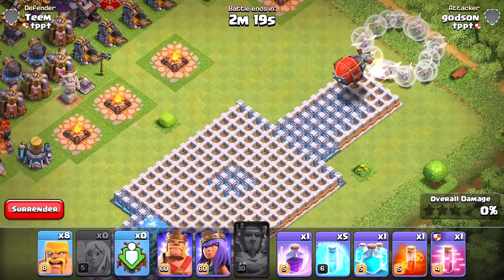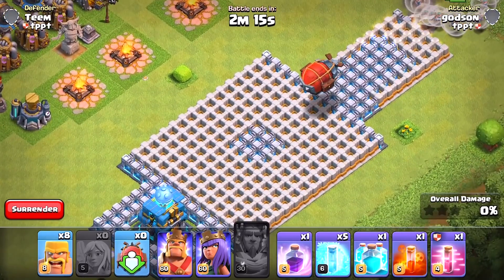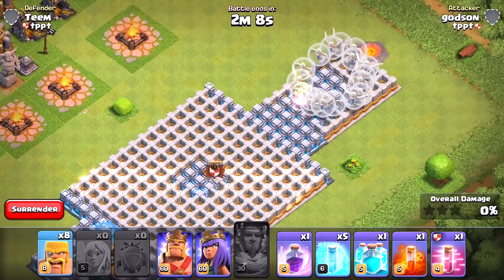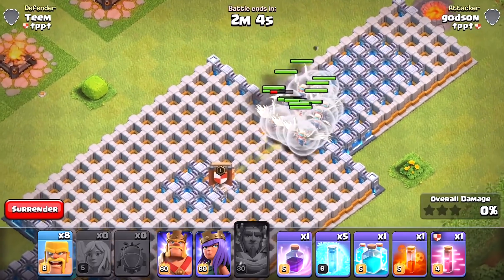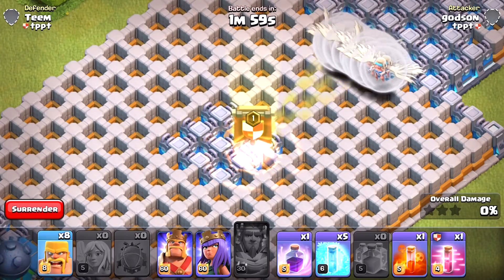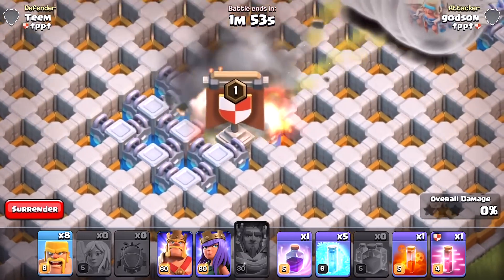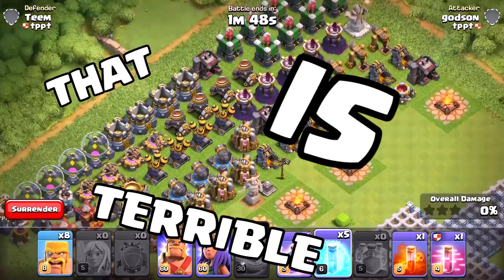Deploying right here — here we go. They're stuck! Look, here come the herd of healers. Can they get out? I don't think they can get out. Oh, that's hilarious — is a PEKKA in there too? Wow, that's terrible.